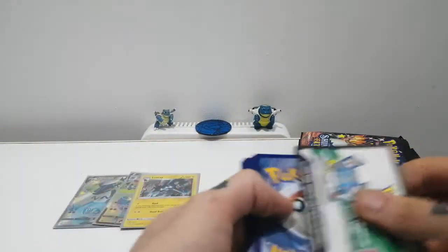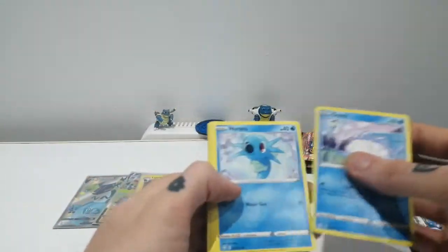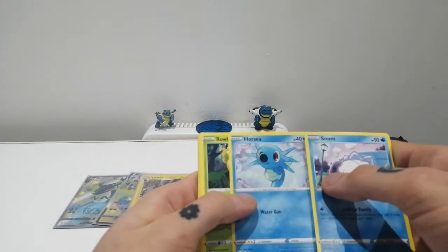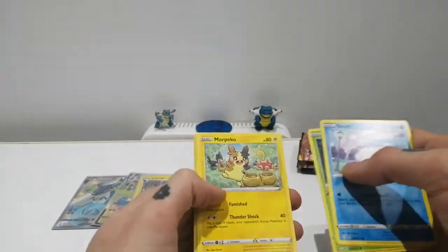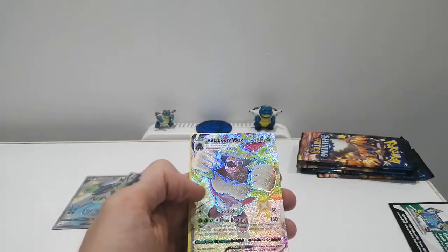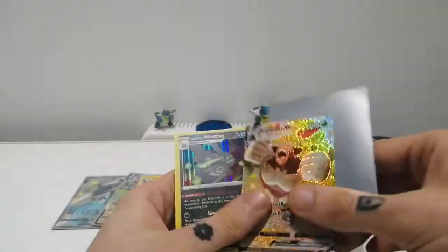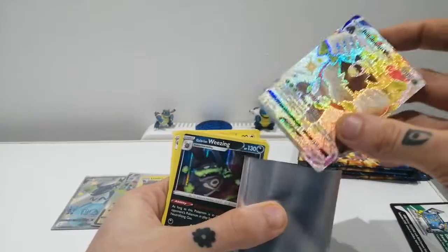I don't want too many shinies from this set anyway, considering it's one of the few sets they actually made them. Pack three: Snom, Horsea, Rowlet, Morpeko, Spinarak — and right there, the first shiny, and it's one of the better ones: Rillaboom VMAX! And also a Holo Galarian Weezing.